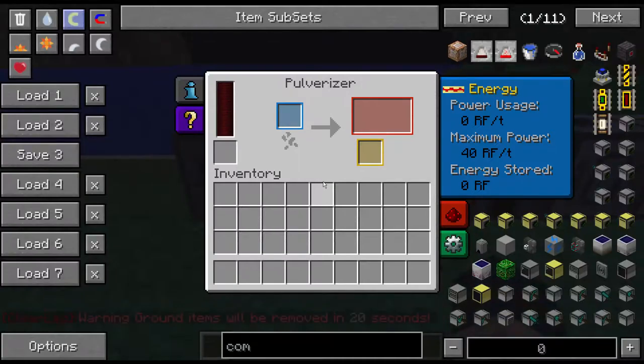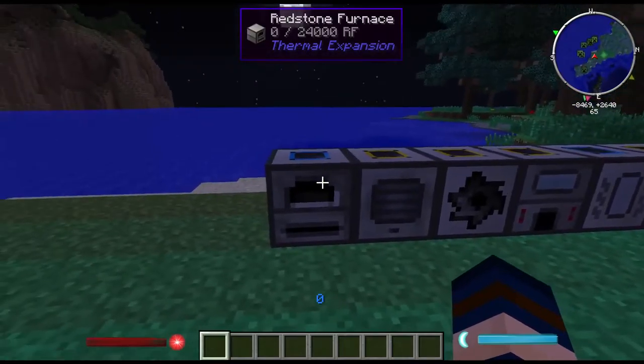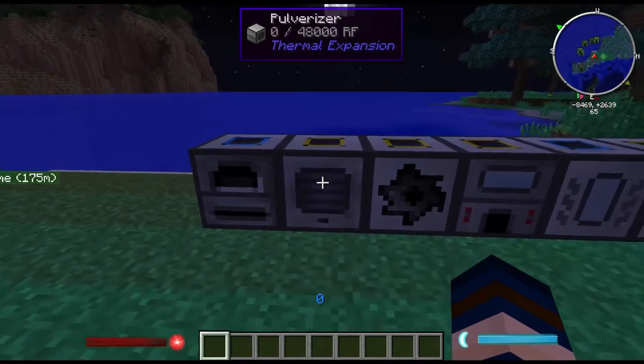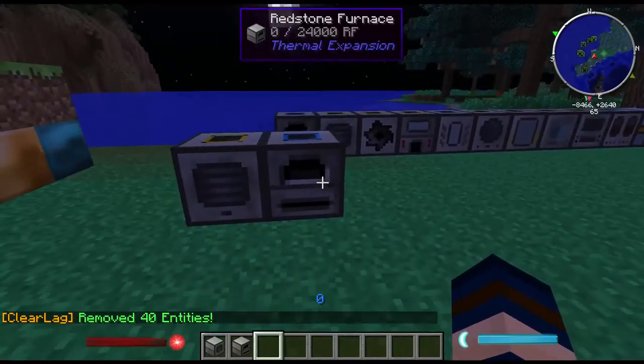The next one is the Pulverizer. The Pulverizer can hold up to 48,000 RF and works the same way — maximum power means faster speed. When you put stuff into the Pulverizer it turns it into dust. If you put that dust into the furnace it cooks it into ingots. So in your setup you'll want it going into the Pulverizer first, then into the furnace.